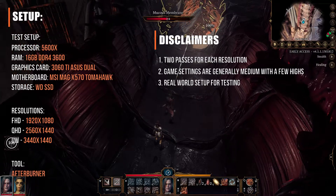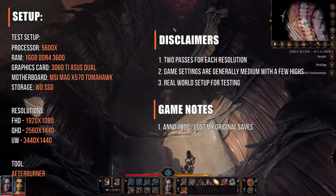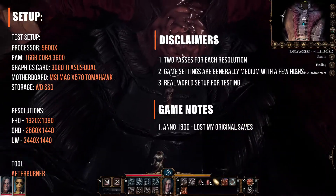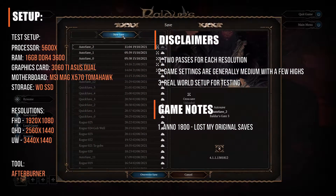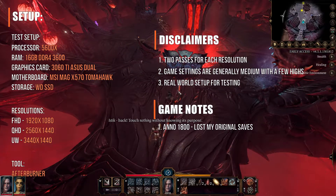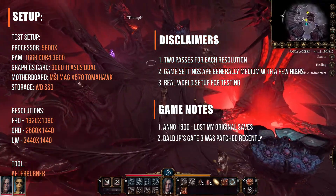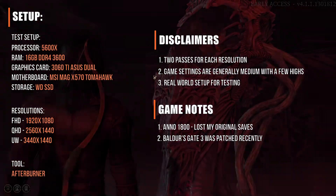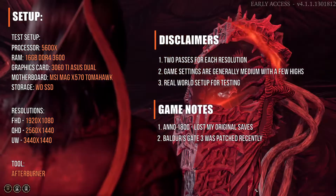There are two games here with notable changes in the setup. First is Anno 1800, where I had to restart — which sucks, by the way — since I had spent so much time on my original save. I really thought my profile had been backed up to the cloud, but it wasn't. So the tests here were done pretty much at the beginning of the game, which means it isn't as busy as a game with upgraded buildings, many people, and multiple things happening on the open seas. Second, Baldur's Gate recently released patch 6, which means I couldn't load the same scene from the original video. Patch 6 really looks gorgeous, and I'm not sure how that directly or indirectly affects the numbers, so there is that difference to take note of.